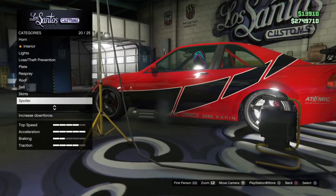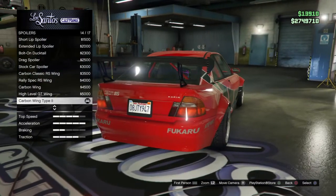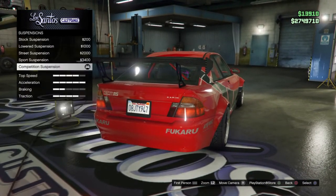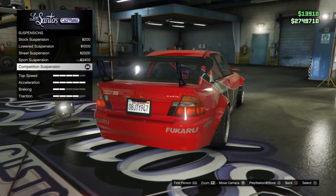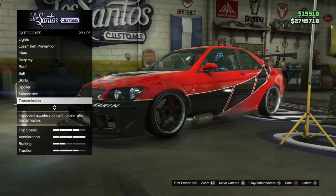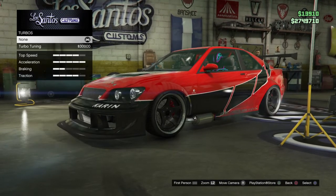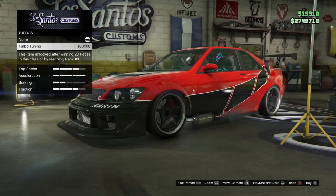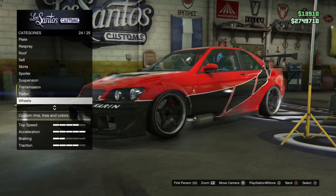For the roof, go with stock roof. For the skirts, go with stock skirts. For your spoiler, go with a carbon wing type 2. For your suspension, go with competition suspension. For your transmission, go with super transmission. For your turbo, you can do tuner turbo or you don't have to — I don't use tuner turbo on my cars, it's totally up to you.